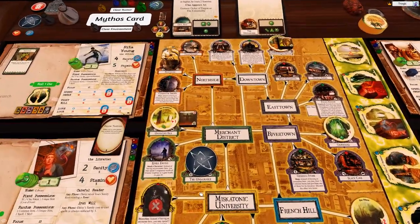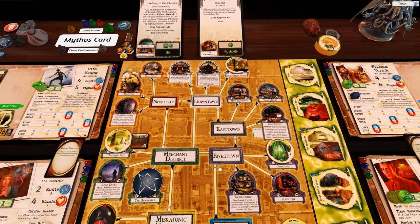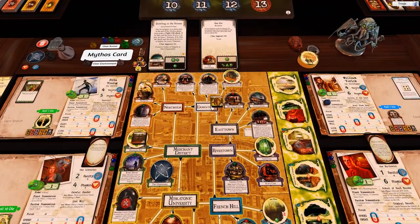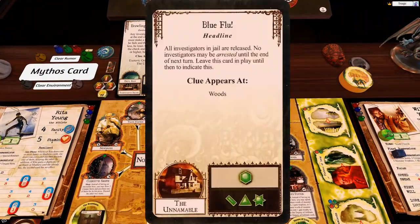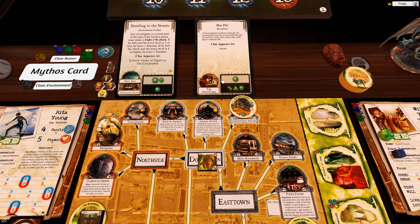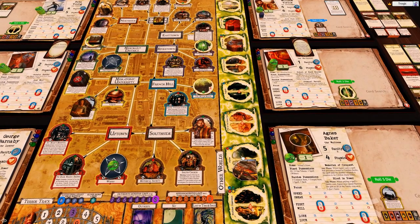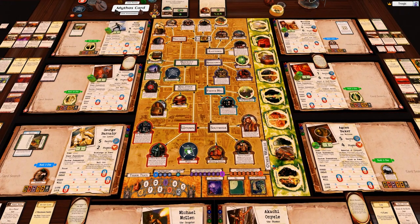The Unnameable has an elder sign — beautiful, that means nothing gets placed on the table. Let's do monster movement — we've only got two monsters on the board. The Grug comes to downtown and that's it. A clue gets placed at the woods, and the headline is 'Blue Flu — cops are on strike, all investigators in jail are released, no investigators may be arrested until the end of the next turn.' No doom token and no monsters — assuming nothing goes wrong we'll finish in two turns.